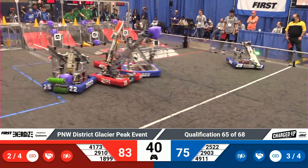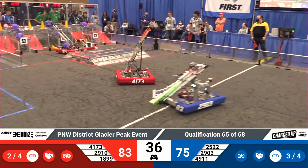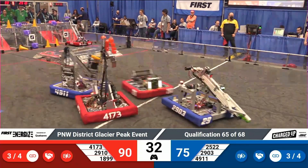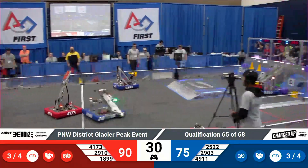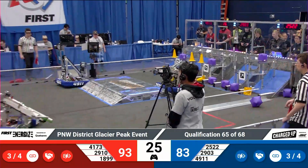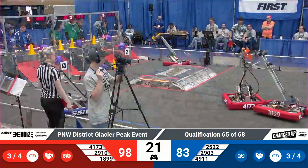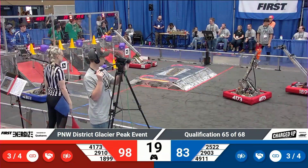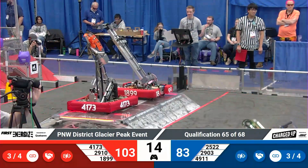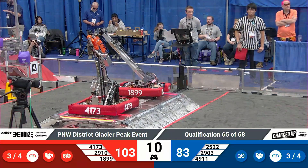Match scores closing as we hit 40 seconds to play, just 83-55 in favor of Red. Blue Alliance has one additional link. Co-opertition bonus is active, meaning only four links necessary for the rank point in this particular match. 93-80 in favor of the Red Alliance, making it 93-83 — this one coming down to the wire. Jack in the Bot puts another cone on the top row; that might be enough. Still only three links completed on each side.